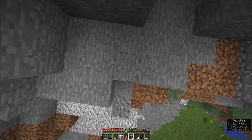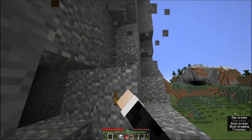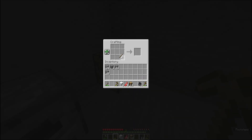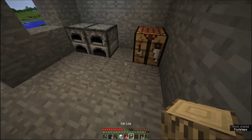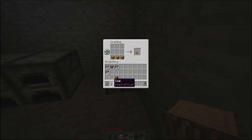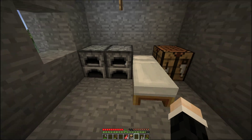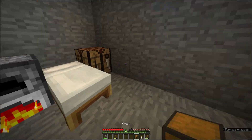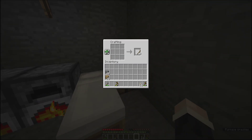Ich sammle die Kohle ein. Dann die Steine weg damit wir nicht eingeschränkt sind mit unserem Fenster. Wir machen ein paar Fackeln damit keine Mobs spawnen, dann mache ich mir ein Bett. Ich teile die Kohle auf die Öfen auf, lege vier Fleisch in jeden Ofen. Eine Kiste wäre auch hilfreich. Ich brauche noch eine Spitzhacke und eventuell ein Schwert.